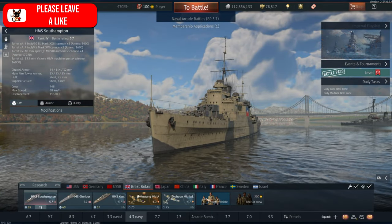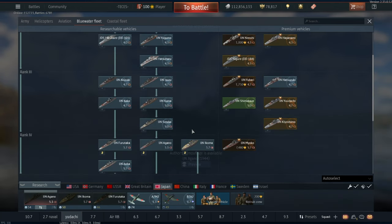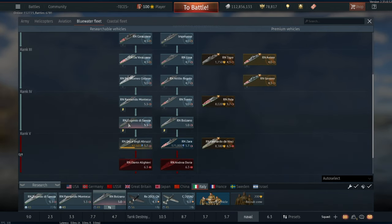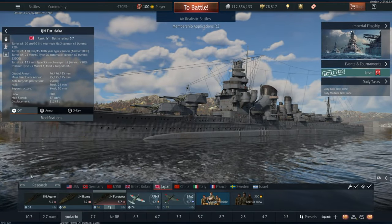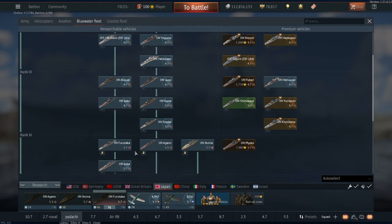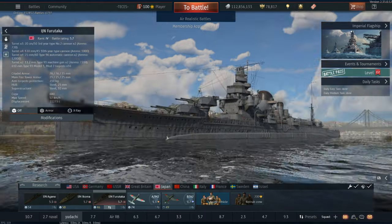We talked about the 5.7 British stuff where there's a bunch of vehicles that have completely different capabilities and should not be at the same BR. Let's chat about Japan, because I've been playing Japan recently and also a bit of Italy with the Savoia, Monte Cicoli and the new Bolzano. Japan has, at 5.7, the Furutaka, the Aokuma and also the Aoba. These vehicles are all worse than all of the 5.7s for Britain, apart from maybe the Kent.